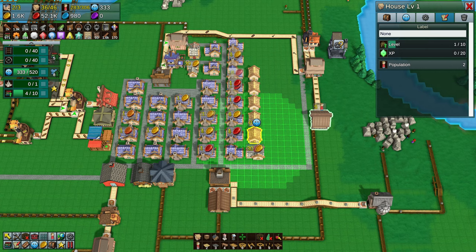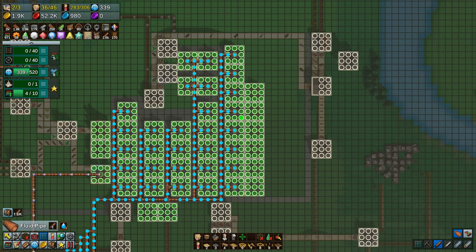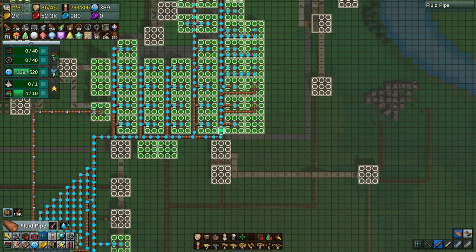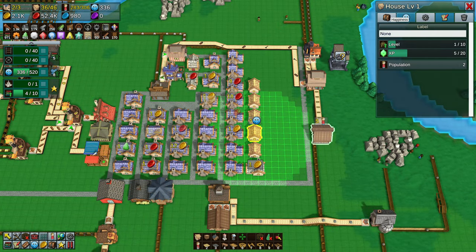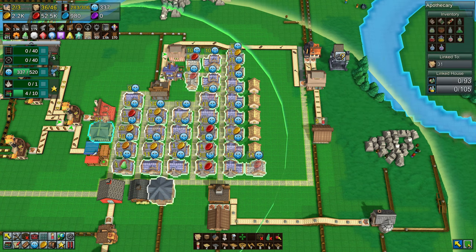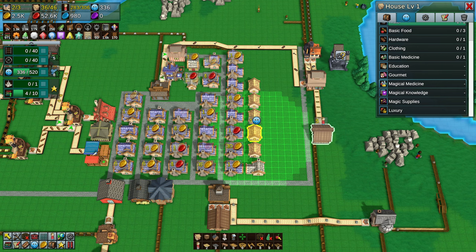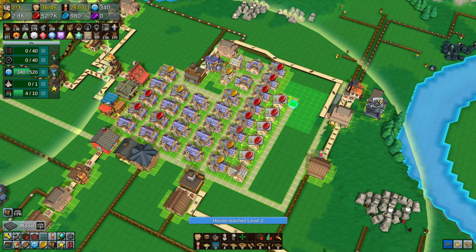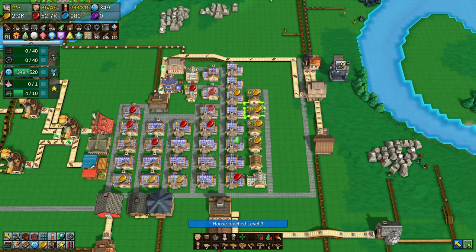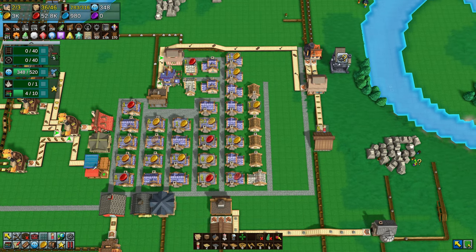We're at 283 out of 306 population - we can still build 10 more houses. Happiness is around 335 to 340, and 520 is needed to get to level 8, so we're a ways off there. Research we're only on level 4 pushing to level 5 - the rails and iron wheels are very easy to do, I just haven't got round to it yet because I was ripping down and rebuilding a lot of stuff. Over on the left-hand side we are making sandwiches, the excess bread is now bypassing the kitchen and going into the general store, and it's sort of doing the same with the chicken as well. So we are selling both chicken, bread, and the chicken cheese sandwiches - it's progress, but not probably the best setup.